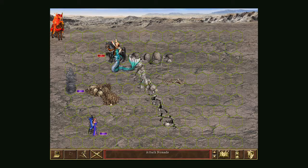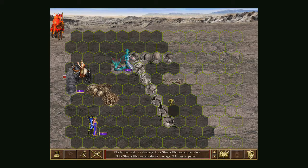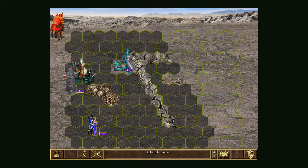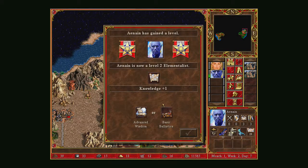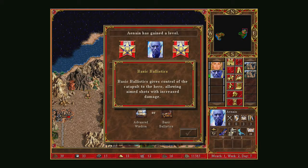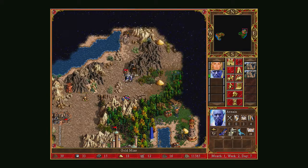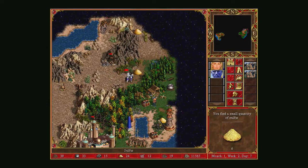Lightning — then we go in to attack. That was actually a bad move — the enemy attacked and retaliated and killed one of mine. We lost one of each elemental, but we killed 25 Nomads, so that's fine. Level up: Ballistics to help take down enemy cities, or Advanced Wisdom to learn fourth-level spells. I'll take Basic Ballistics. And another gold mine — lots of gold coming in.